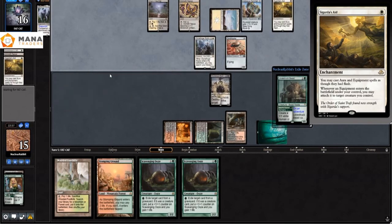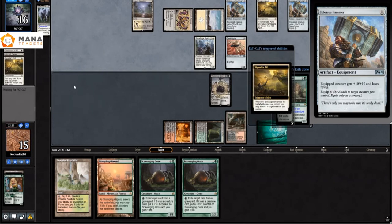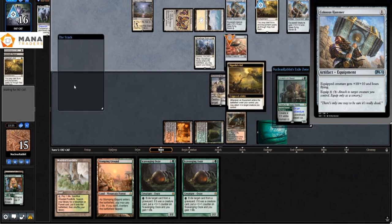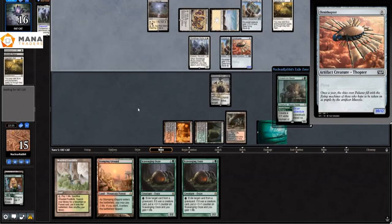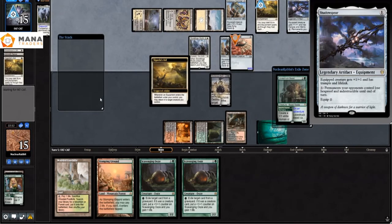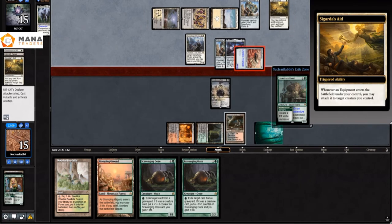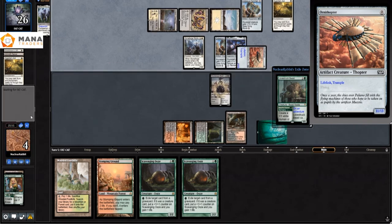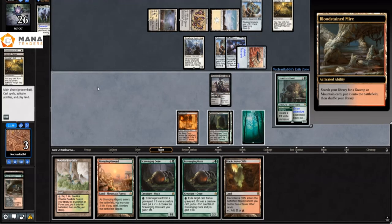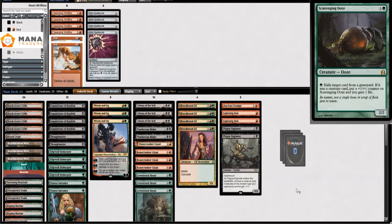We play a Murderous Rider and they play a second Sigarda's Aid, then they play a Colossus Hammer — exactly what I tried to prevent by destroying the first Sigarda's Aid, but it's happening anyway. They equip it to the Ornithopter and I don't really have an answer; I need to topdeck a Fatal Push or some removal. It's an 11/13 lifelink trample Ornithopter — it did lose flying though. We topdeck a land, so we're dead on board and concede.